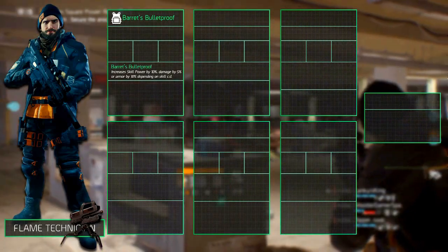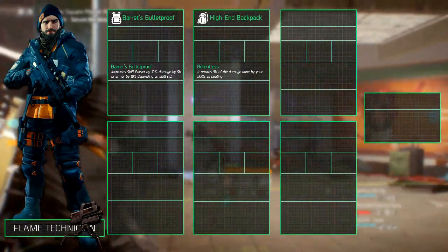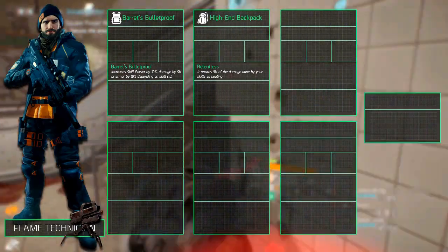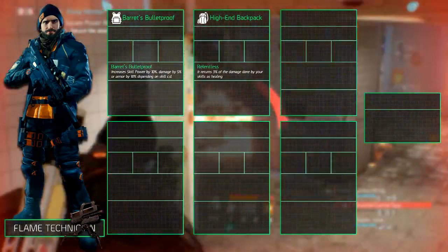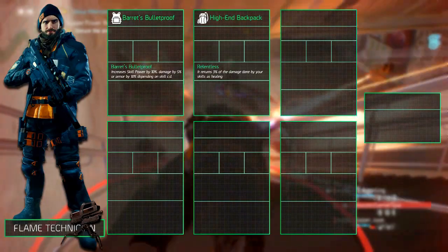The backpack we have equipped is a high end with the Relentless talent. It returns 3% of the damage done by your skills as healing. We went for this talent over Specialized because we needed the extra healing more due to the squishiness of this build, even with our fire team. If you have enough stamina you're better off getting Specialized.